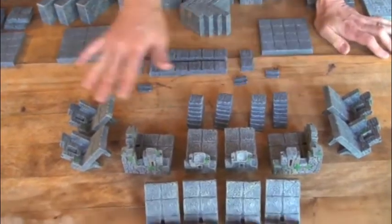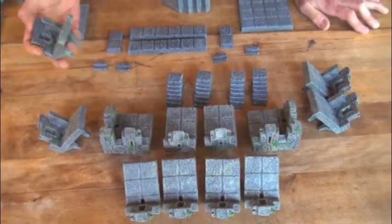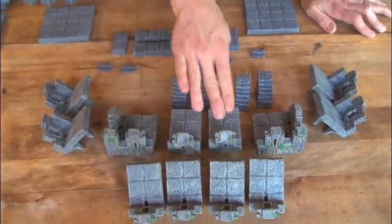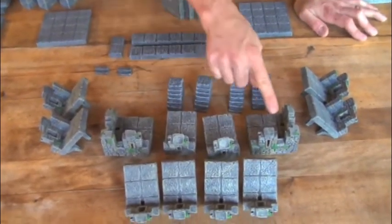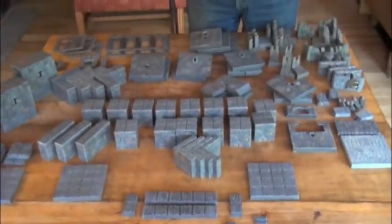And finally, the battlements. We have two each of the left and right battlements that have the extra bit of wall, six standard straight battlements, and two corner battlements. That is everything you need to put together your keep.